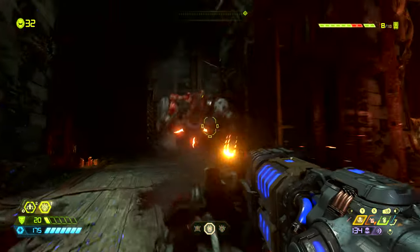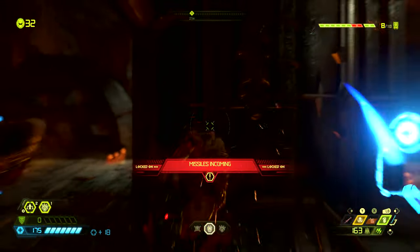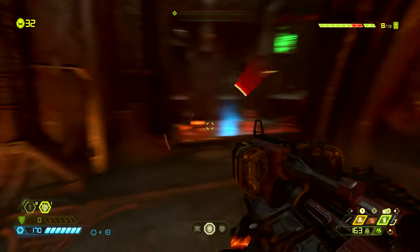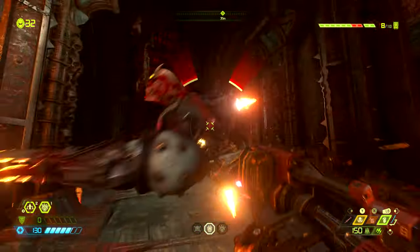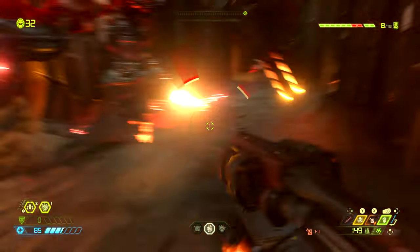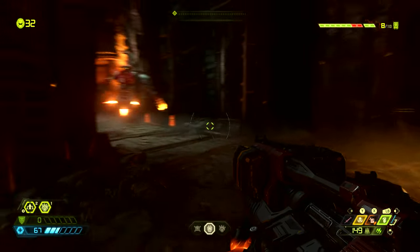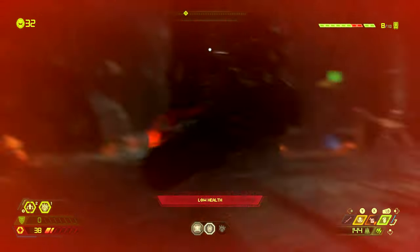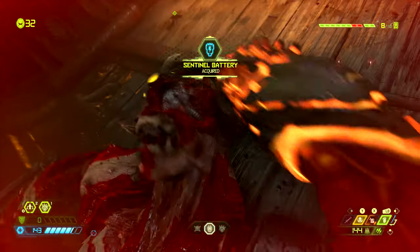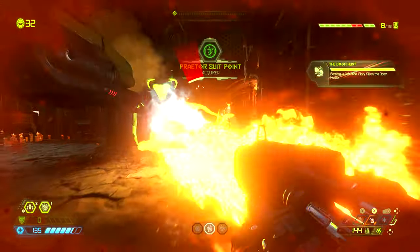Once you've done the crucible blade bit, get to the doom hunters. We have to perform a left side glory kill — that is the left side of the doom hunter, which is the side with the chainsaw. So once you get it in a stagger state, make sure to run around to its right so that we're facing its left side and the chainsaw, then perform the glory kill and we will get the mission challenge completed. If you fail to do this you can reload the checkpoint.